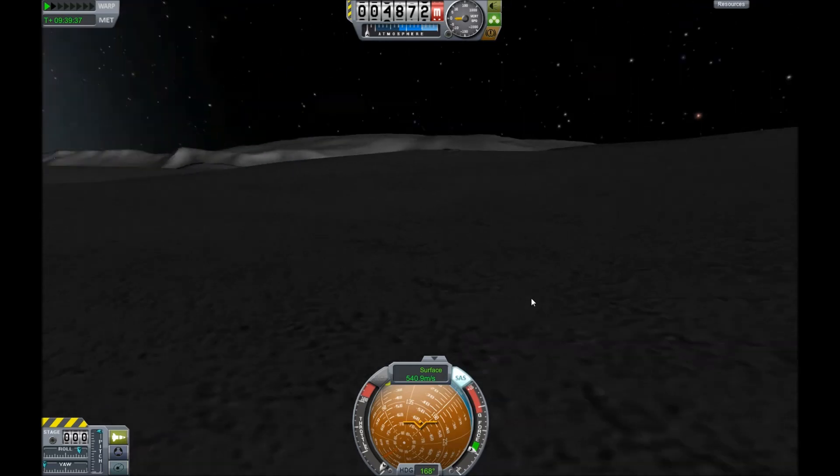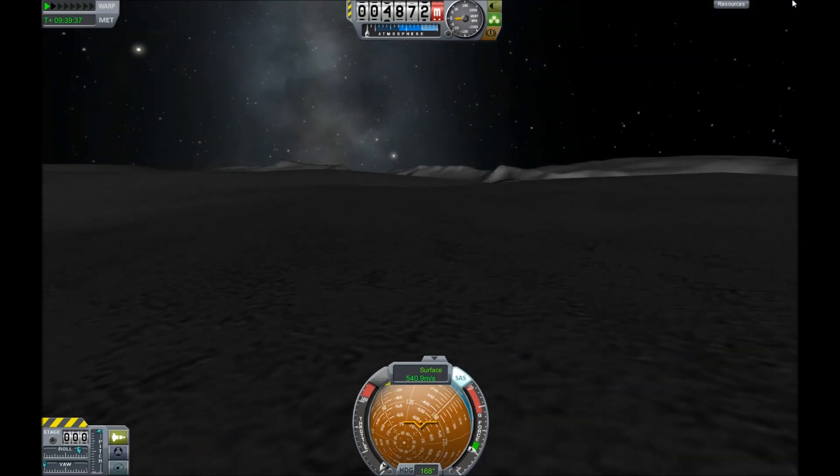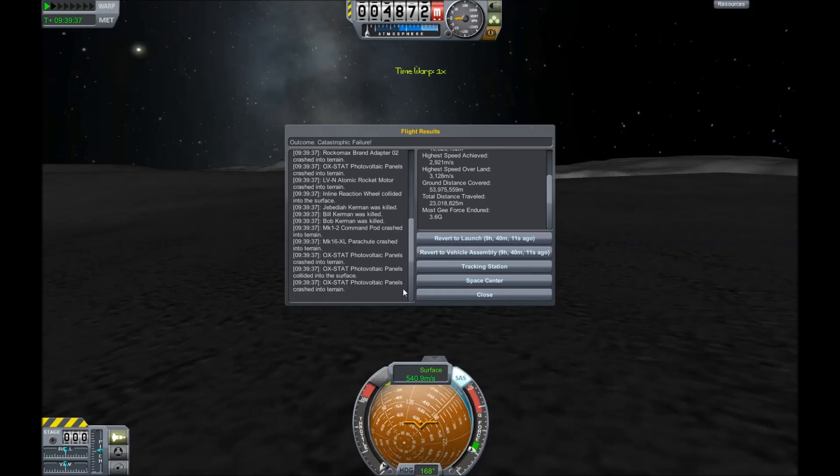Oh man — I thought it was fine. Well, I got a really good view of the new Mun surface at least. Ripsy! Most G-forces endured — 3.6. I just got a little cocky. Sad. Only three out of the four photovoltaic panels crashed. Poor guys. Back to the space center.